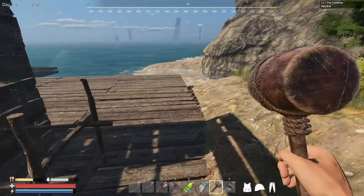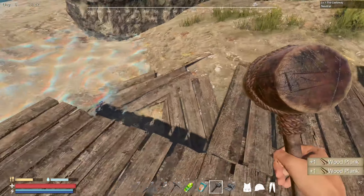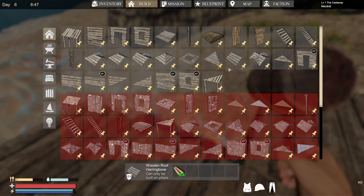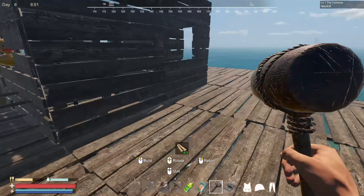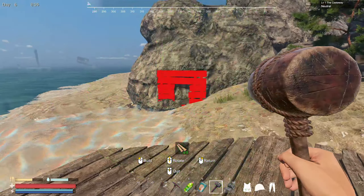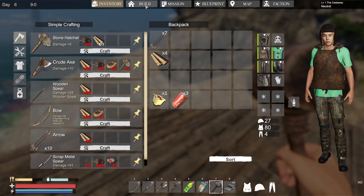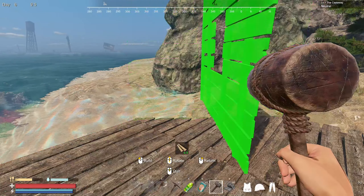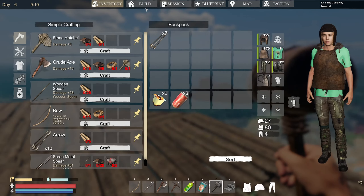You kind of need the hammer to demolish things. Looks like you do get the wood back actually. So what I'm gonna do — I'm gonna build a few walls so I'm gonna have a window. I think I might have to... I don't know why it won't go on a corner. Maybe it's gonna be... ah I see, I gotta rotate that.